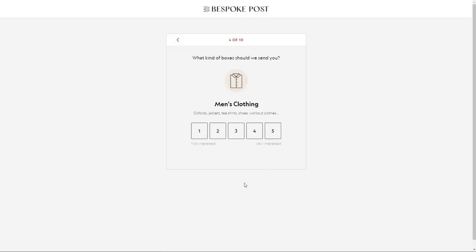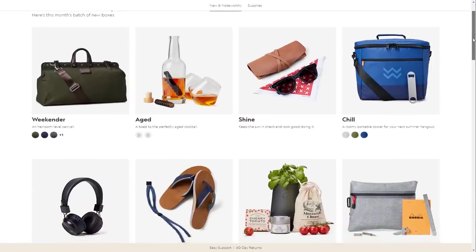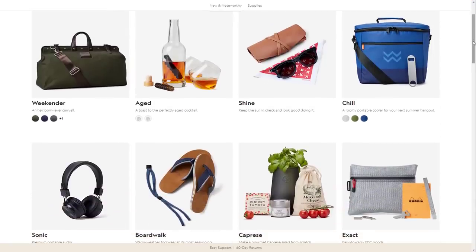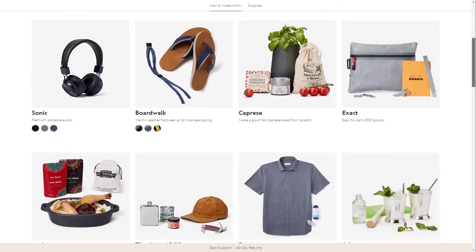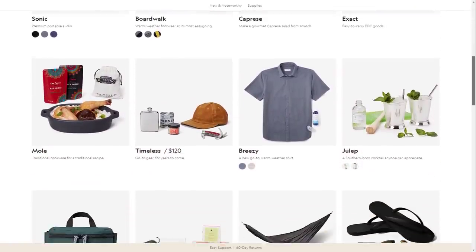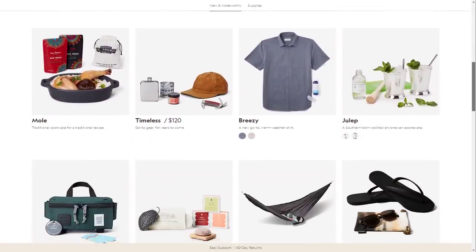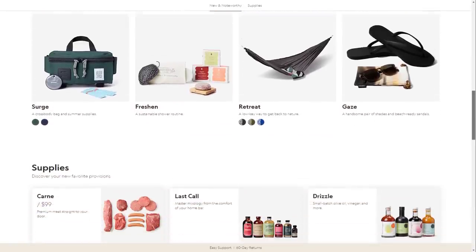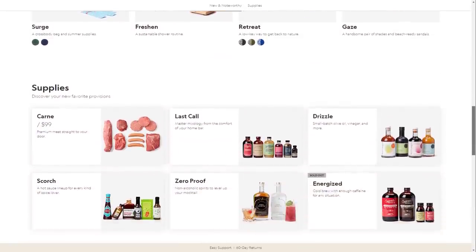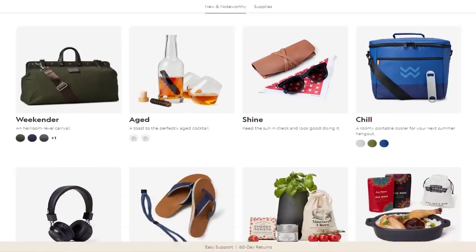Every box of awesome has around $70 worth of goods inside but costs you only a fraction of the value. You can also preview your box before it's shipped - you'll get a box of awesome assigned to you, and before it ships you'll get a preview of what comes inside to decide if you want to keep it, swap it for a different box, or skip the month entirely for no charge.